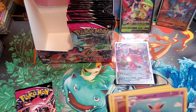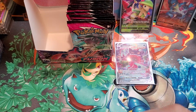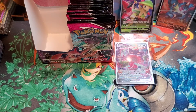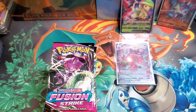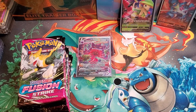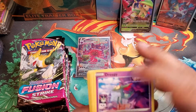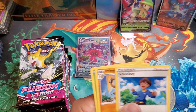Toxtricity reverse holo and an Azumarill — not bad. Last pack of this opening — can we still get a full art? Can we get a rainbow rare? That would be a stacked box for sure. Got another 18 packs to go in this opening. So far we still should have a good amount of hits coming since we only got two ultra rares so far and a couple holos. Reverse holo Eelektrik and Toxtricity again — schoolboy.